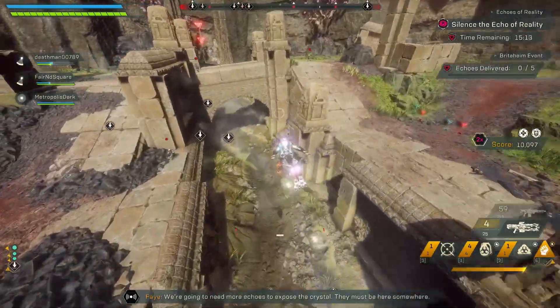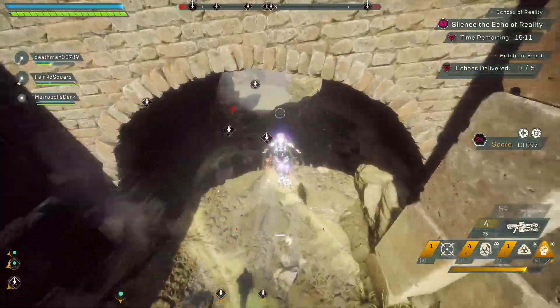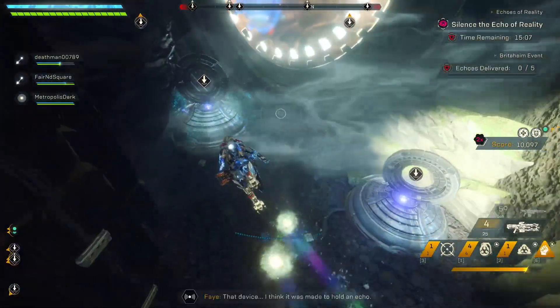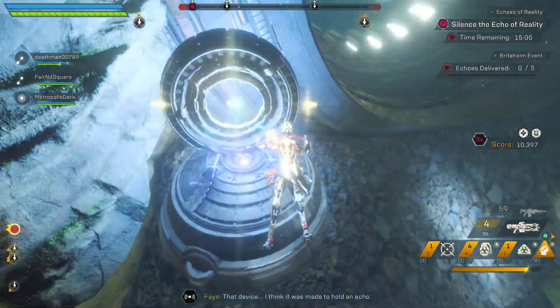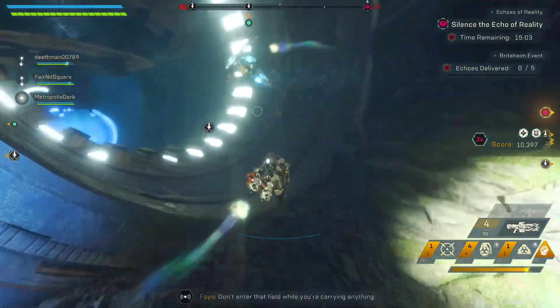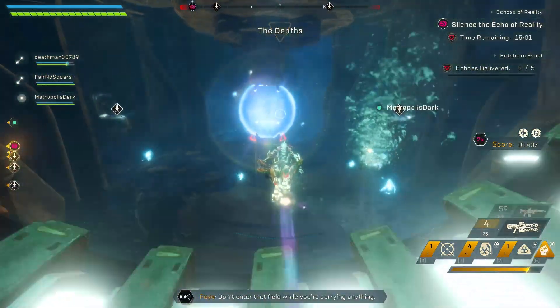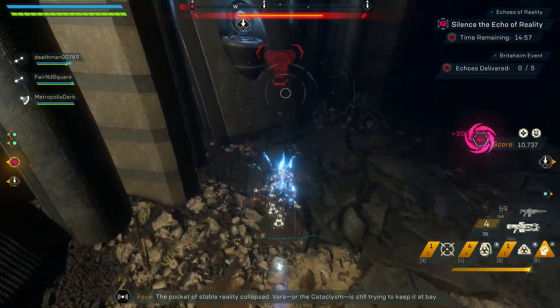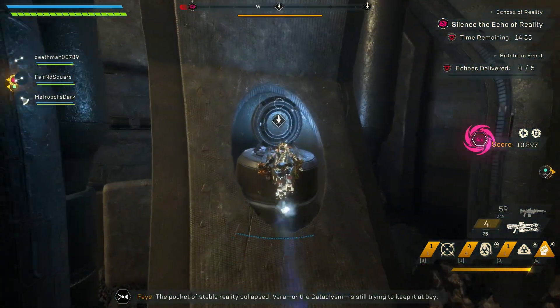Hey everyone, Complex back with another video, and today is extra special. Not only are we kicking off week four of the Cataclysm, which brings in the sixth event, the Crucible of Astrid, but we've got nine new weapons hitting the Cataclysm, which is ultra exciting if you've been waiting for them. Wait no longer, they are finally here.